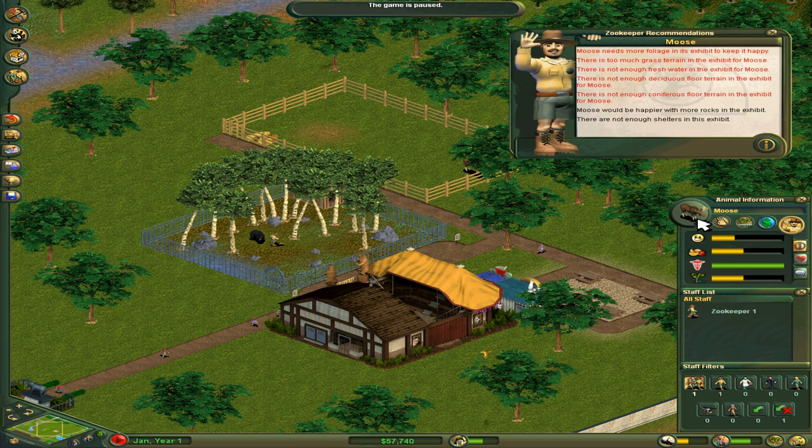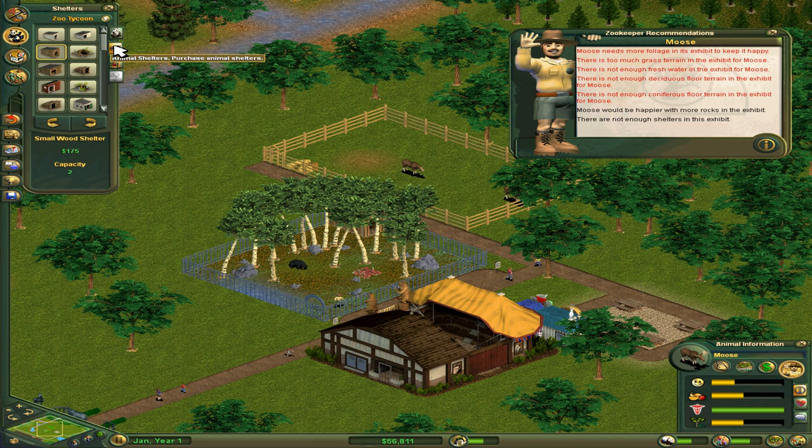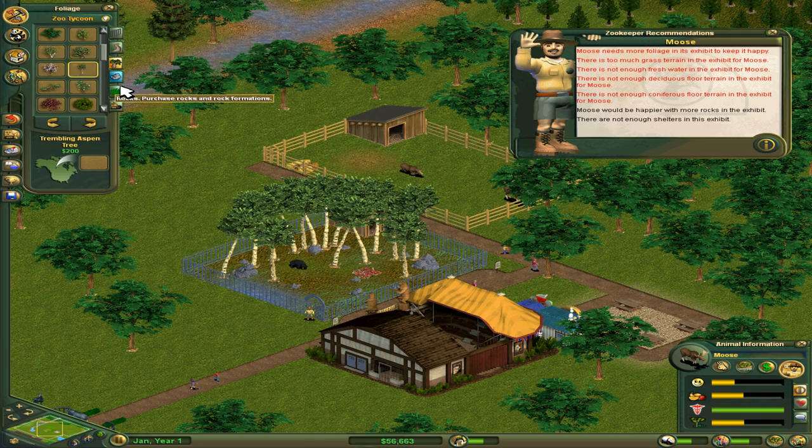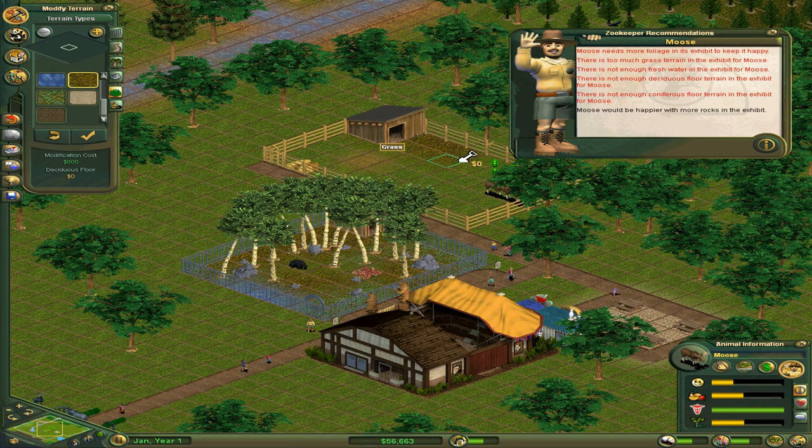Mr. Moose, what would you like? You think there's too much grass — you like some water, more deciduous and coniferous floor, rocks, shelters, all the basic stuff. You probably would like to have a female moose, too, wouldn't you? Let's place a female moose — there you go, you've got a little friend. Place down a wooden shelter right like that. And then you also wanted some deciduous floor — we'll do some of that like so. I can't see with these stupid trees in the way.